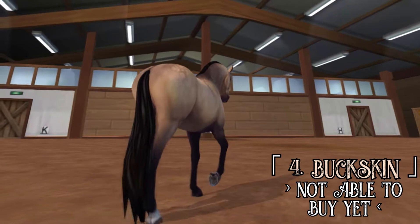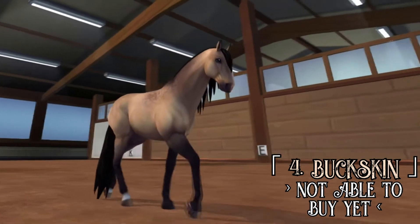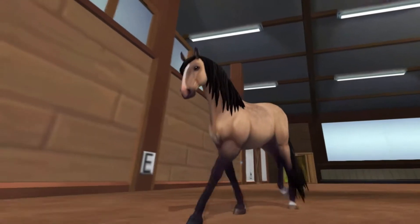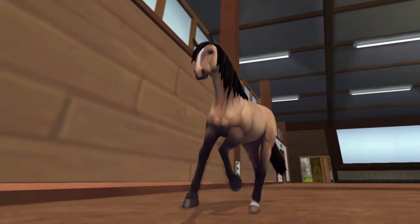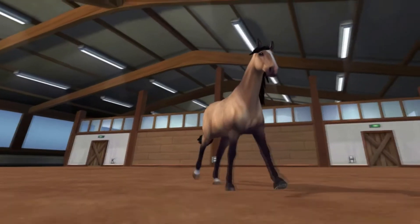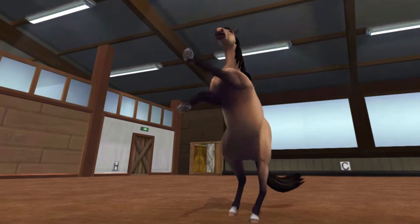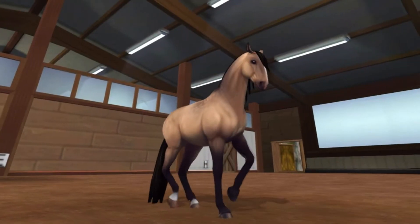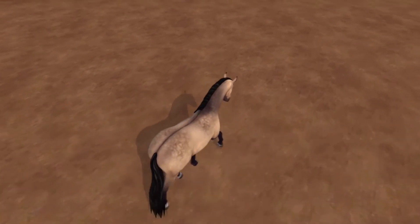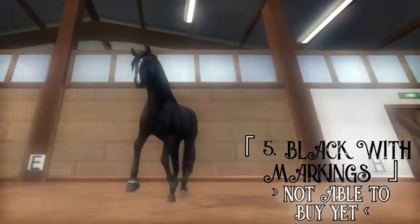So, this is the buckskin. Oh my God. You're not able to buy it yet, but look how amazing this horse looks. Oh my God, I love this horse. And it has a dorsal stripe on its back — it's so beautiful. I'm probably getting this one. I'm most certainly getting this one, because it's just to die for. I think a lot of people have the same opinion as me. The dorsal stripe — I hope I'm saying this right — and the dapples. This horse is just yes.